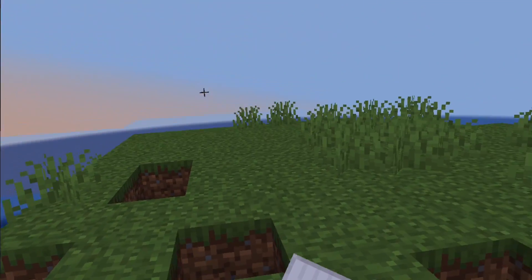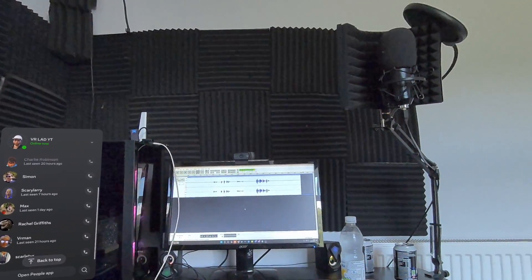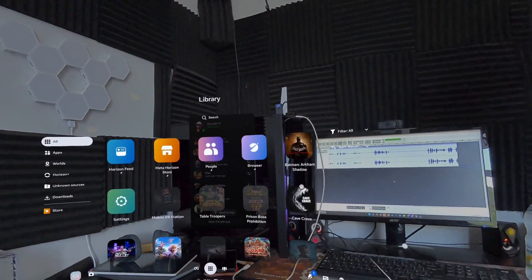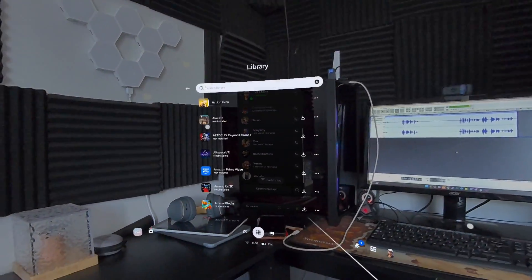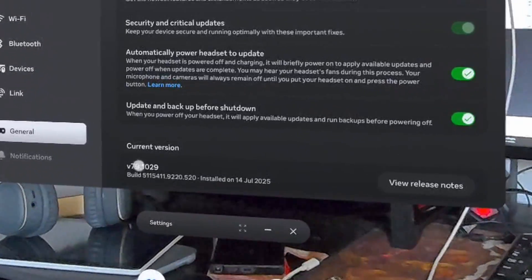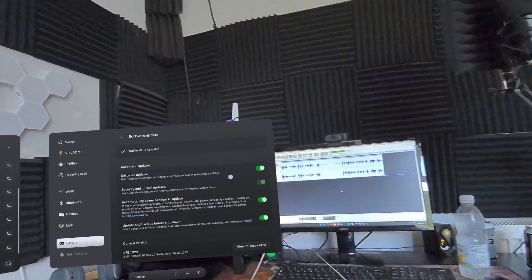First, we need to install SideQuest onto the Quest, and this can be done with just the headset. Before going into that, I want to show that I'm running the most recent version of the software. Going to Settings → Software Update: all up to date, version 79.1029.